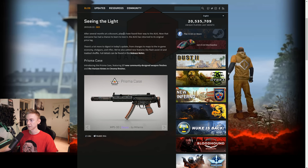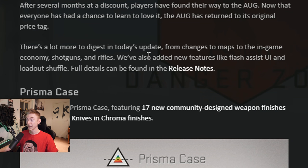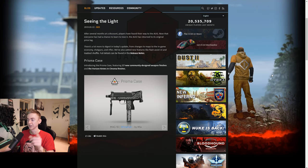After several months, discount players have found their way to the org. They've made changes to maps, changes to the economy, changes to shotguns and rifles, and they've also added new features like flash assist UI. We're gonna read about that in a second.